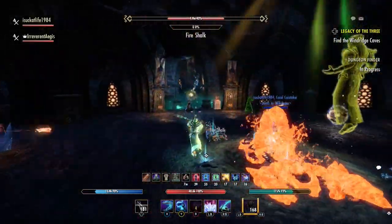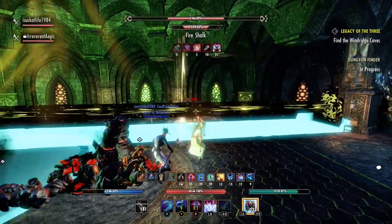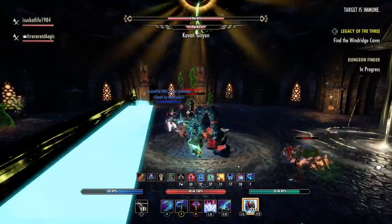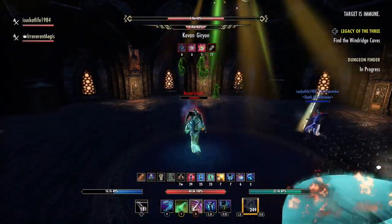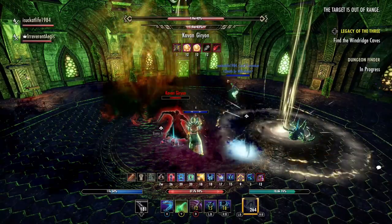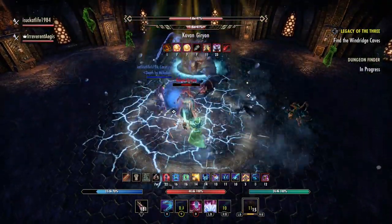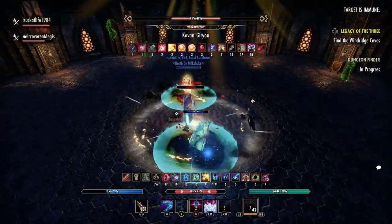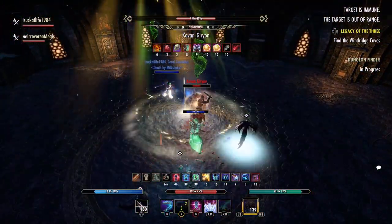After the Iron Atro goes down, the boss will return, in which case you should range taunt him again immediately so that he doesn't heavy attack your unsuspecting DPS. You can see there I was too slow again, but Kyle knew it was coming because he's used to playing with me, and roll dodged it appropriately and didn't die this time around. The rest of this fight is rinse and repeat, as Kovan will go through the same moves I've already discussed earlier in the video.